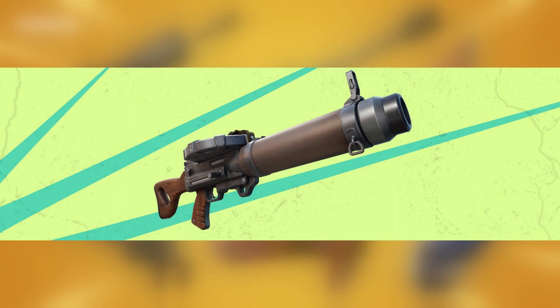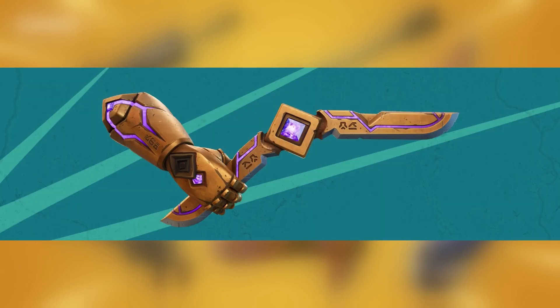For the Kinetic Boomerang, the description reads: 'Throw the Kinetic Boomerang to hit enemies in its flight path, and it deals damage again on its return path.' So it goes out dealing damage and comes back dealing damage again.